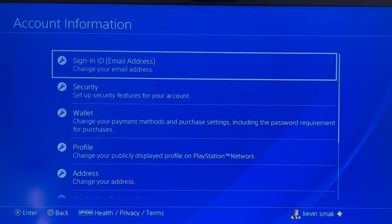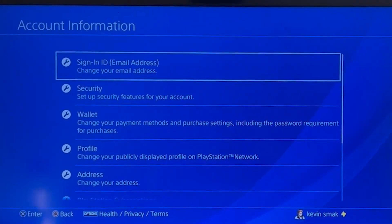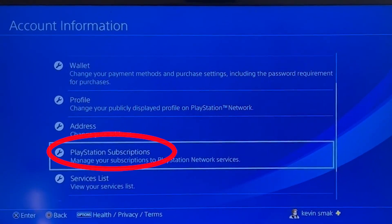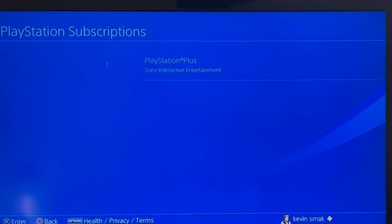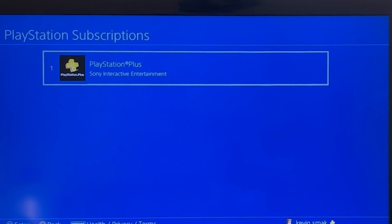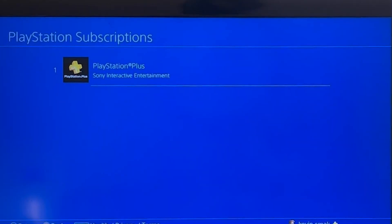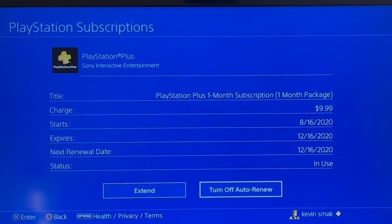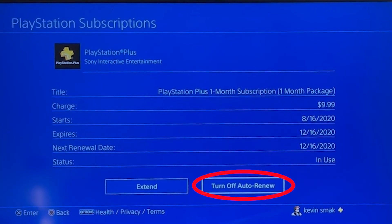Then we're going to go ahead and scroll down, and we're looking for PlayStation subscriptions. Go ahead and choose that. Now I don't have the crew on here, but it'll look just like this. You would select Fortnite Crew. I'm going to just do PlayStation Plus so you have an idea. And then there's a turn off auto renew — you just select that.